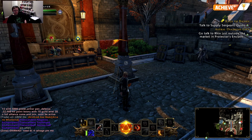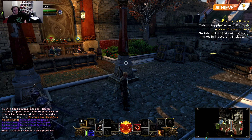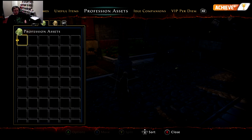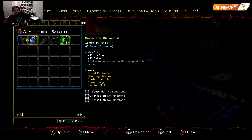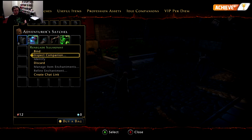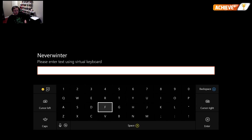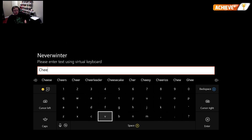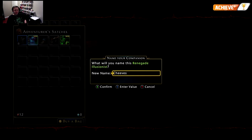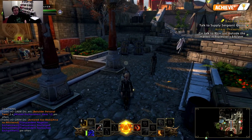Not having much luck right this second. So here I have to go to my item bag, find companions. There we go — options. And find. Name him. His name is Cheeves — you know, like Jeeves, but Cheeves. Perfect. We got that one. Let's back out. That did it. Sweet.